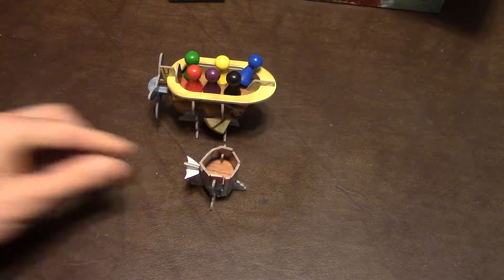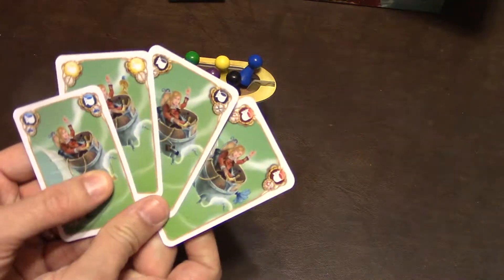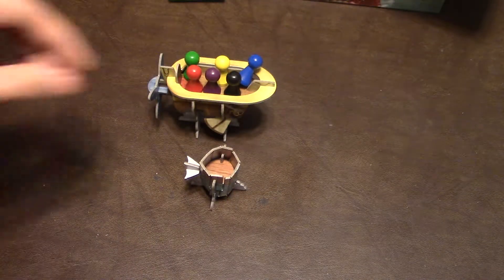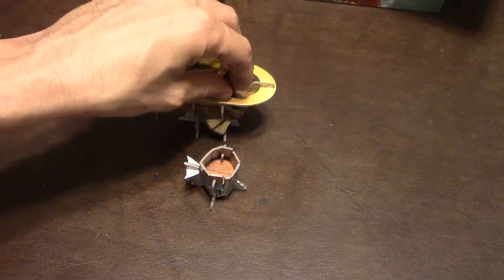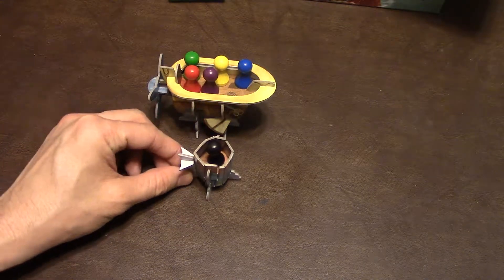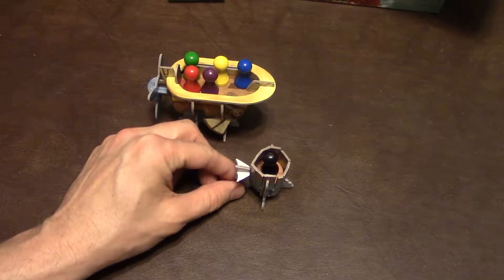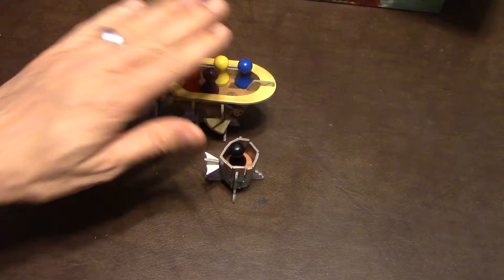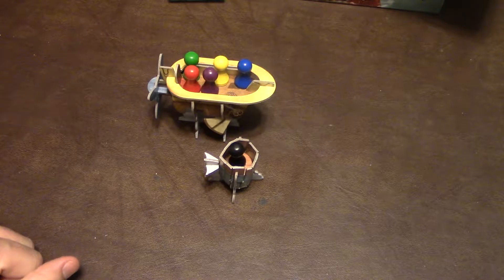Any player who plays one of these four cards here may play it, even the captain, and jump from the main ship into their own individual little ship. Now, they still have to roll the dice, but they roll the dice and defeat the obstacles on their own instead of going around as a team.